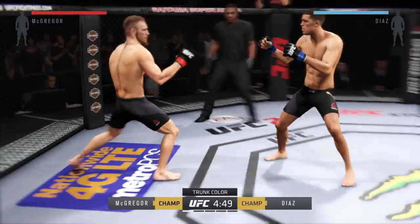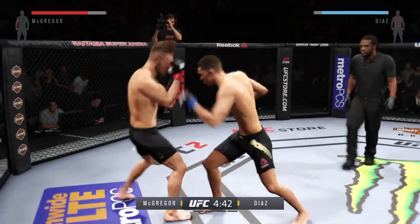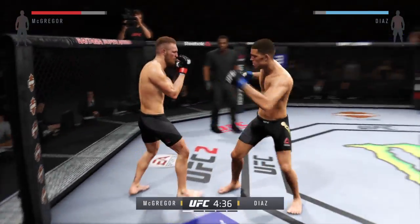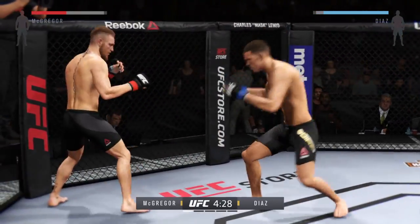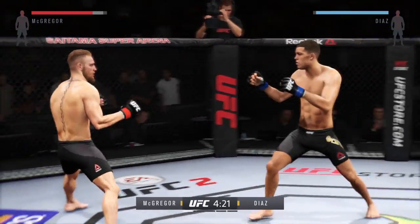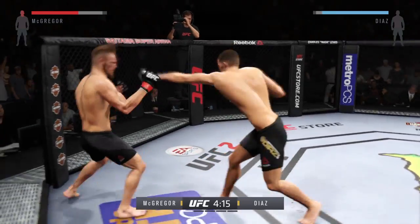Conor McGregor has a very unpredictable striking style. Throws a lot of wild kicks, has some excellent knockout power in his punches, and has a very strong ground game as well. Solid straight left. Boom, big uppercut. Solid jab.